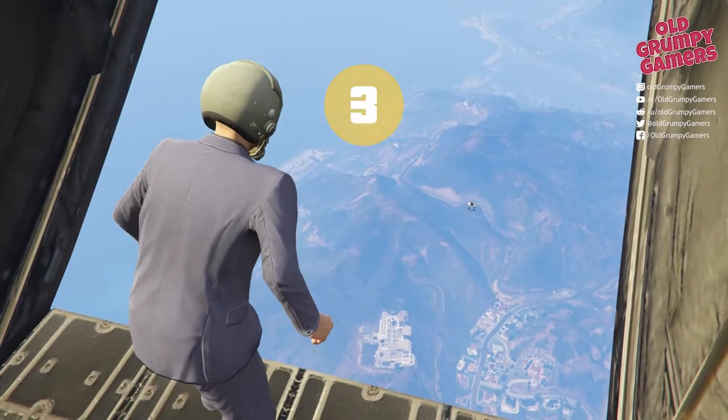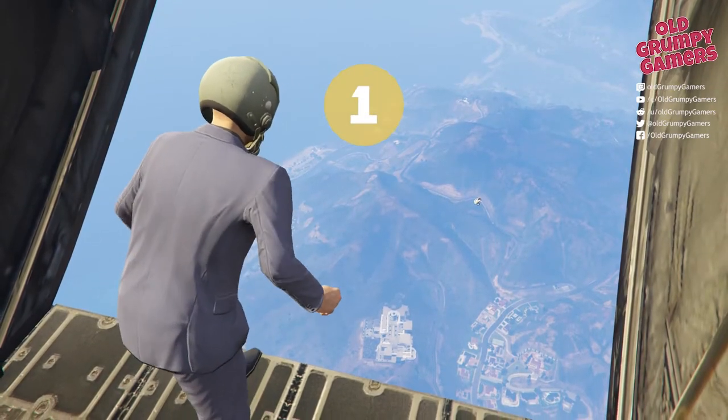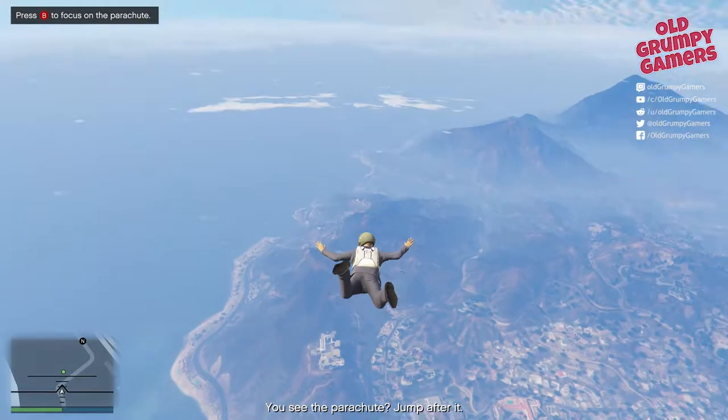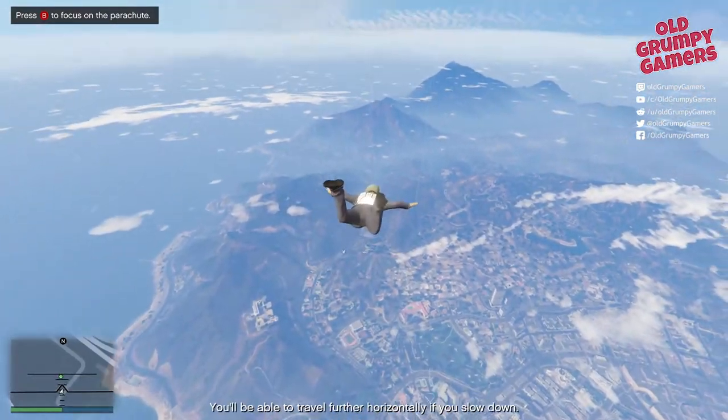We start in the side of what I assume is a cargo plane, jump out, and while the game gives us a chute we're really not meant to use it.